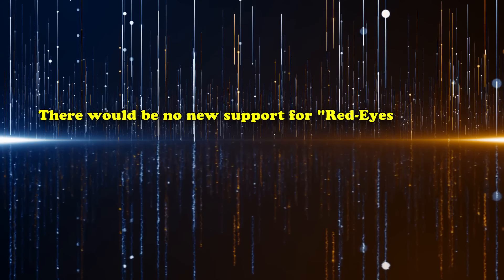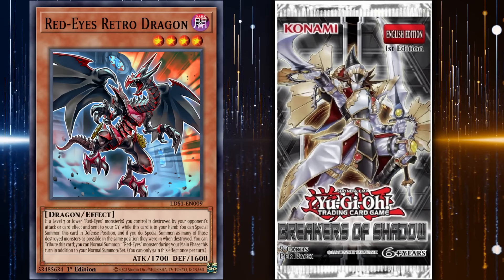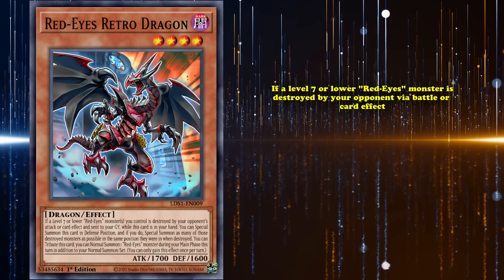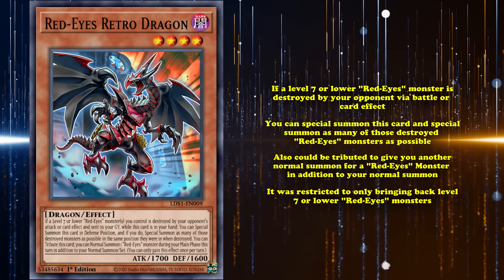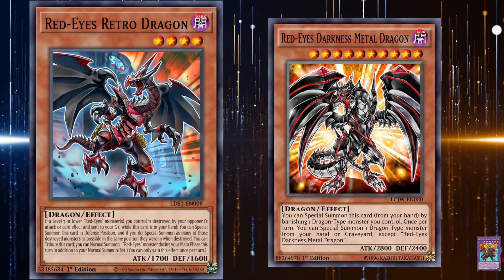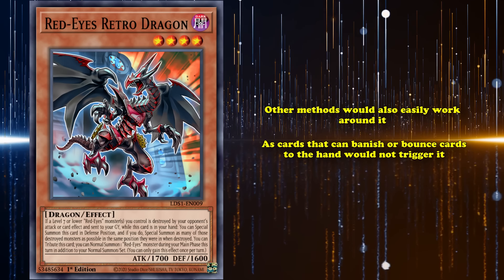There would be no new support for Red-Eyes until the release of the TCG set Breakers of Shadow. There, Red-Eyes got a new support card in Red-Eyes Retro Dragon. If a level 7 or lower Red-Eyes monster is destroyed by your opponent via battle or card effect, you could special summon this card and special summon as many of those destroyed Red-Eyes monsters as possible. It could also be tributed to give you another normal summon for a Red-Eyes monster in addition to your normal summon. As great as this card's upside was, it was restricted to only bringing back level 7 or lower Red-Eyes monsters. You couldn't apply these with cards like Red-Eyes Darkness Metal Dragon or most of the Red-Eyes Fusion monsters. Other methods would also easily work around it, as cards that can banish or bounce cards to the hand would not trigger Red-Eyes Retro Dragon. The card gave mixed results and would see on and off play.